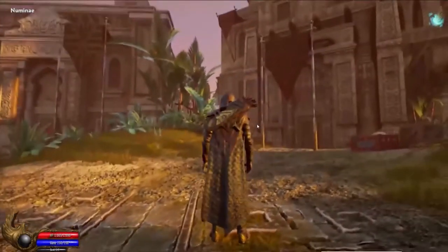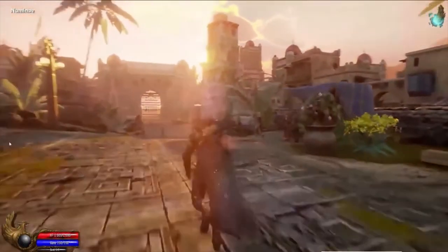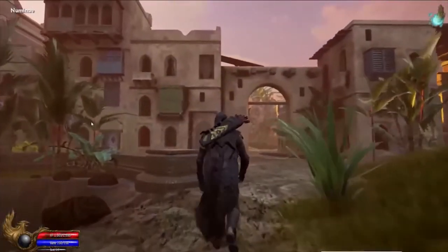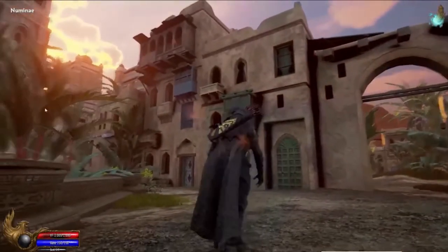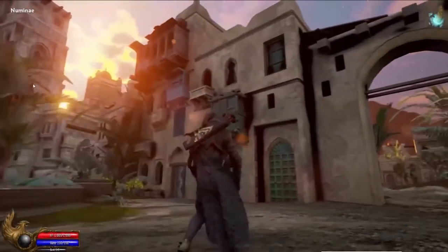If you grow up with a node from the start all the way to the metropolis stage, you will have a mansion on the town premises. If you want to actually be a citizen in these nodes, you have to claim citizenship inside the node, and you can do that by buying a house.